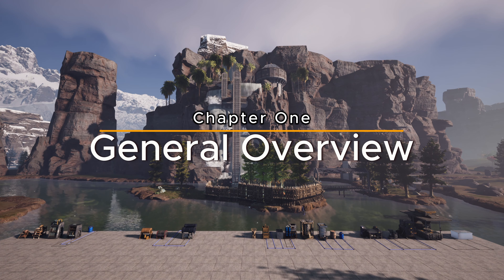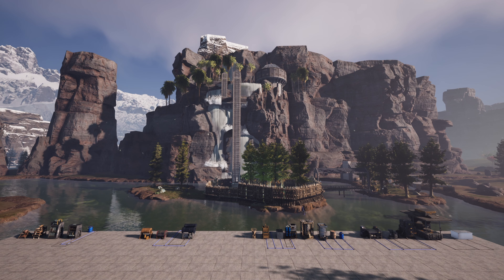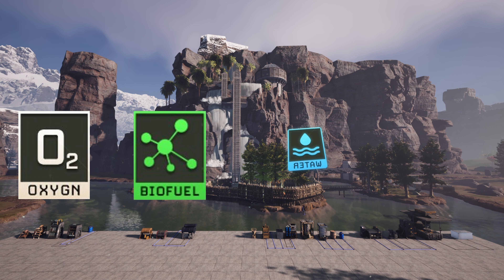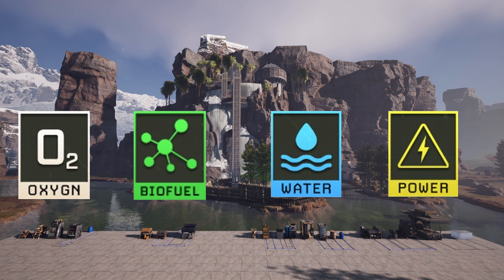Chapter 1: General Overview of Resource Networks. Let's start with a big picture look at the four main resource networks in Icarus: oxygen, biofuel, water, and electricity. These resources are unlocked and become available to you as you progress through the game's advancement tiers.